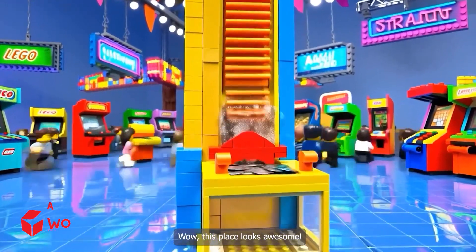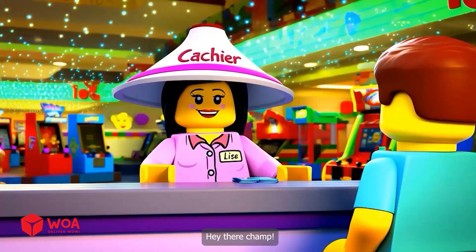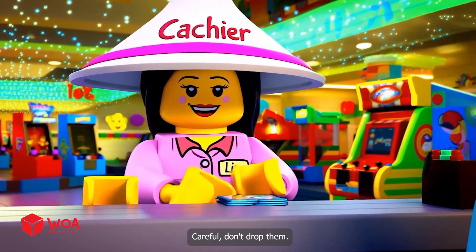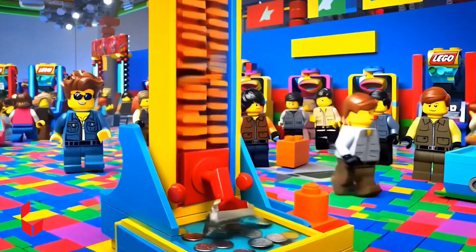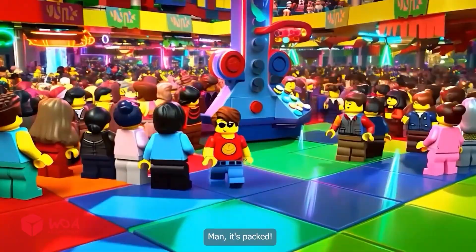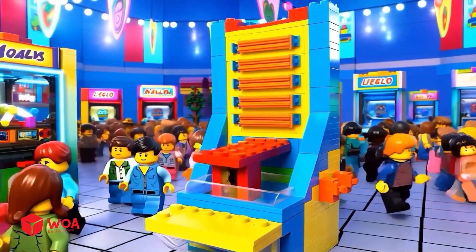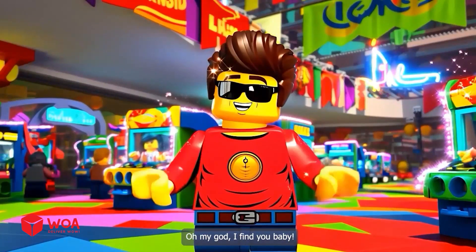Wow, this place looks awesome! What should we play? Check out the pusher machine, want to try it? Hey there, champ. I want to buy coins. Careful, don't drop them. So close, almost had it. Man, it's packed. Gotta find that coin pusher. Oh my god, I found you, baby!